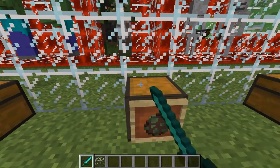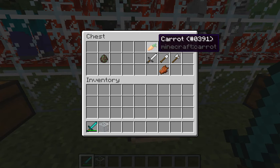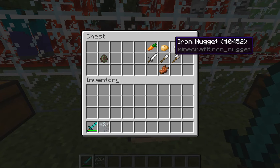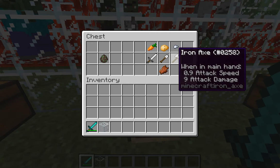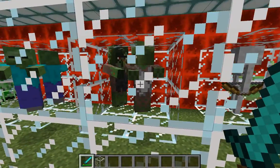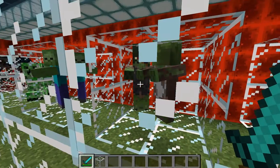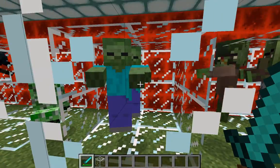Zombie villagers drop roughly the same stuff, but you can also get a carrot, and instead of poisonous potato you get regular potato and iron nuggets. Again with the sword, shovel, axe, and rotten flesh. You can see the difference between zombies and zombie villagers because zombie villagers look like destroyed villagers, whereas zombies just look like regular zombies.